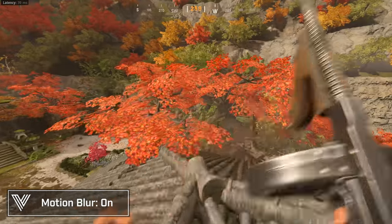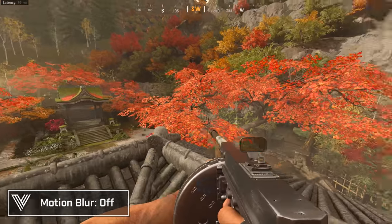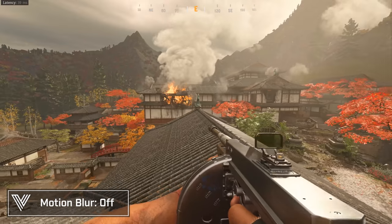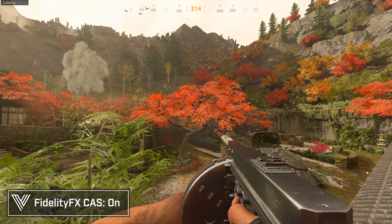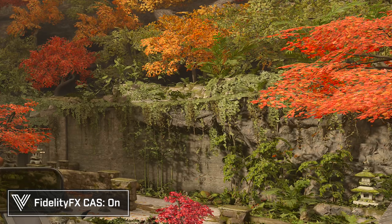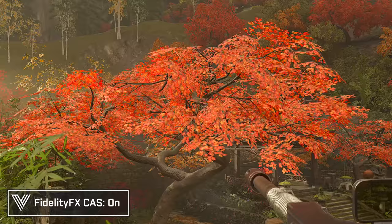On the visual settings side, make sure you disable motion blur for both the world and your weapon, and disable depth of field, so you have a clearer picture of the world around you. Also consider turning on FidelityFX CAS, which increases the sharpness of your scene rendering and makes the game look a lot clearer. On console you don't really lose out on anything — maybe a frame or two at 120Hz — but the picture will look noticeably sharper.